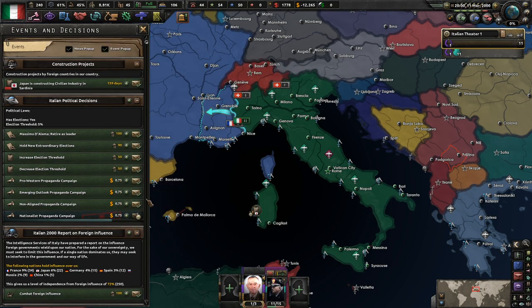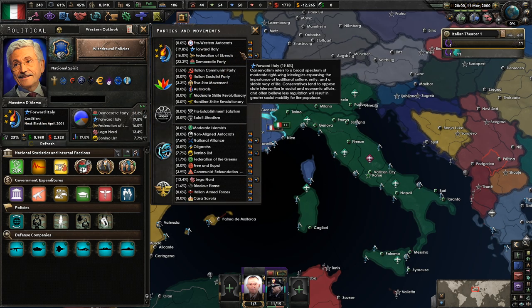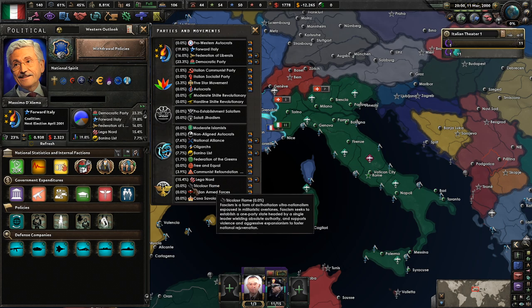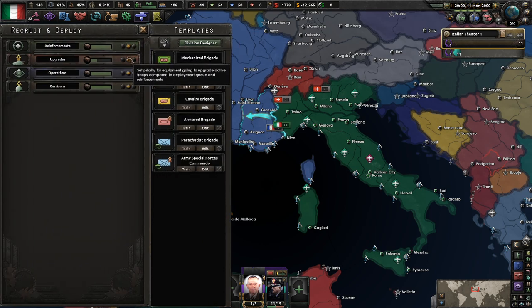We did get 150 political power out of that. Who's in charge right now? Forward Italy is in charge at 19%. We're going to keep boosting them — 100 political power. Already at 15% for them, which I think is pretty decent. We don't have any nukes apparently, but I think that's okay.